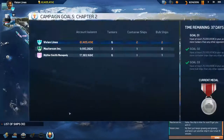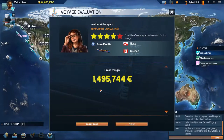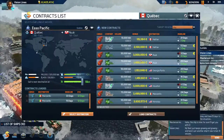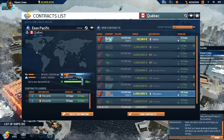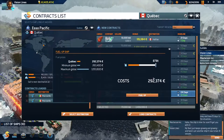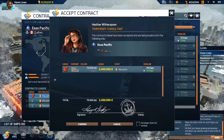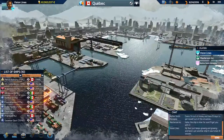The Esso Pacific has arrived — 37 days left in the chapter. 1.4 to 5 million for a Manzanillo run. We'll get this contract. Can we get to Manzanillo on a full tank? We can — so let's grab that contract. That's a run, I'm telling you. Cast off.